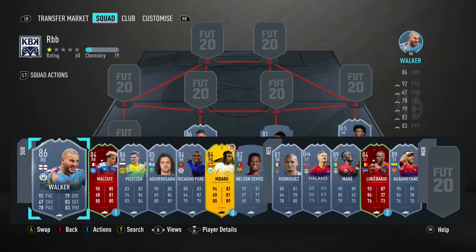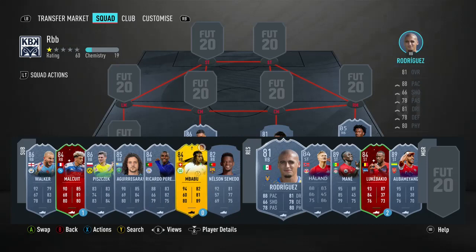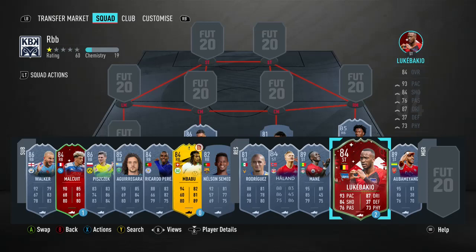Hello guys, welcome back to a brand new video on my YouTube channel. Today, based on the title, you're going to be wondering why I'm doing an Ultimate Team video where I basically review and tell you the ifs and nots to do with a card. Today's card is the new Footmas SBC Kevin Malka who dropped today. I will be doing a Luke back here review later today, so if you guys could please like this video, it really does help the channel out.